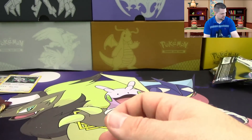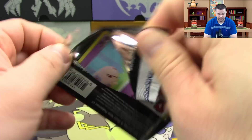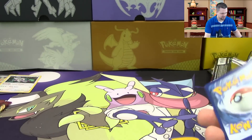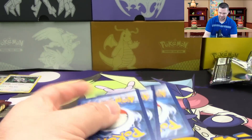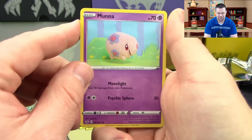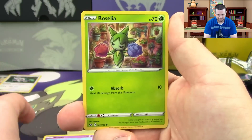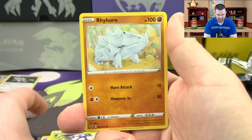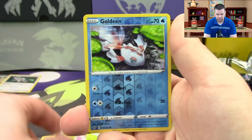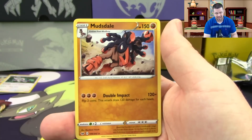I don't think we can really expect to get anything else out of this box — half the pulls were hollow or better already. Pack six: Mana, Roselia, Chewtle, Blipbug, Rhyhorn, Crushing Hammer, Kingler, Hyper Potion — reverse hollow is a Goldeneen — and a Mudsdale regular rare.